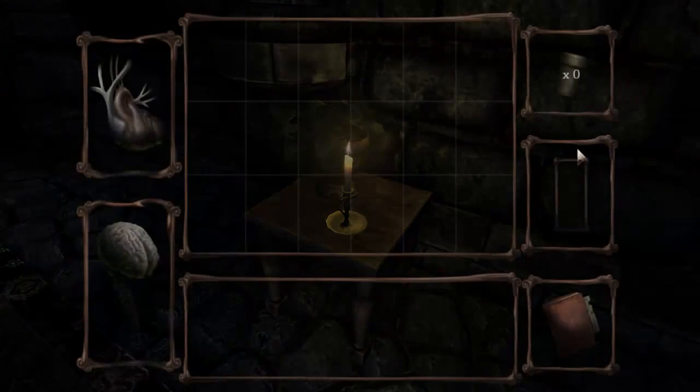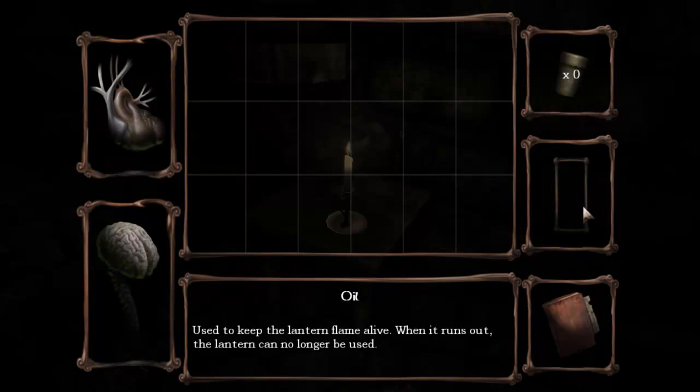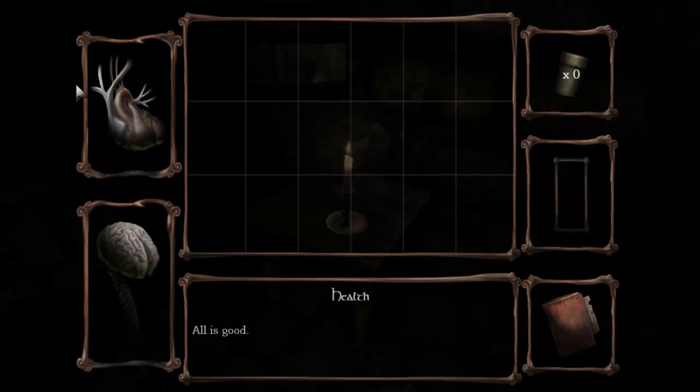Quick walkthrough of the character screen. This is tinderboxes. When you get a lantern, this will be how much oil you have. Health — all is good. Sanity — crystal clear. Obviously still a bit wobbly, because I just got rid of my memory. They are good with the special effects — or, I suppose, ambient effects.